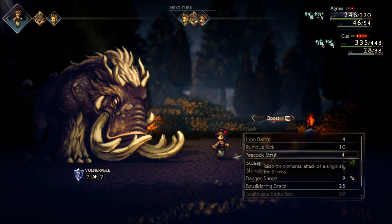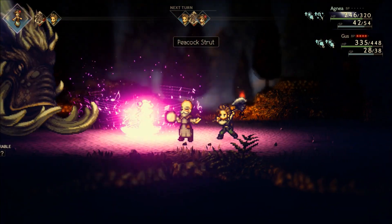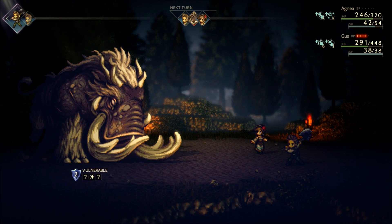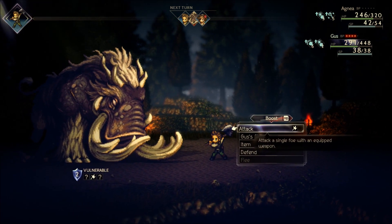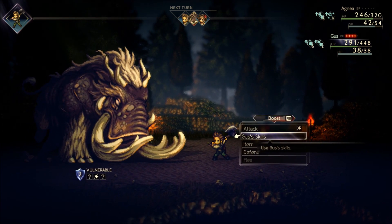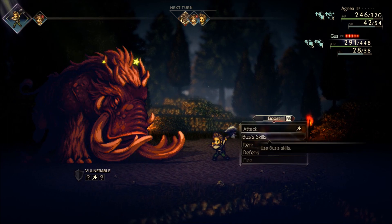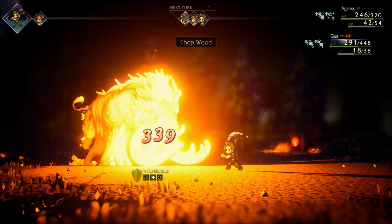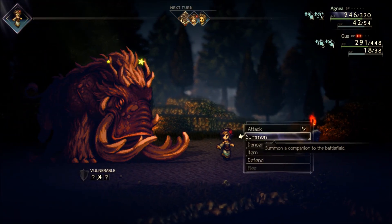Let me just see if Peacock Strut will trigger another — yeah, look at that! Holy crap. So every BP that I'm putting into Peacock Strut, the old man is kind of mirroring that. Now I'm remembering that his ability that basically bumps up your defense has a random effect — I think it said two to five turns on that buff.